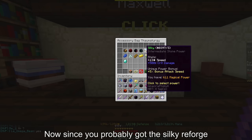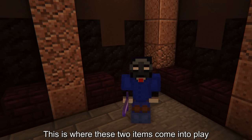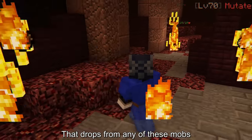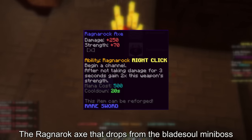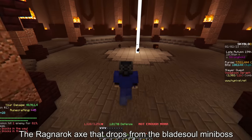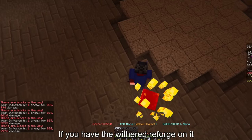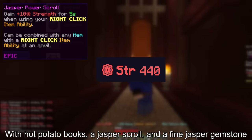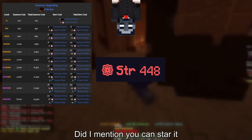Since you probably got the silky reforge, your crit damage is way higher compared to your strength. This is where two items come into play. The Sword of Bad Health drops from any of these mobs and gives you an additional 100 strength. The Ragnarok Axe, which drops from the Blade Soul mini boss, can give you more than 411 strength if you have the Withered Reforge on it with hot potato books, a jasper scroll, and a fine jasper gemstone. And you can star it too.